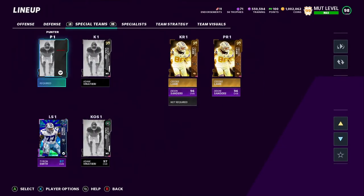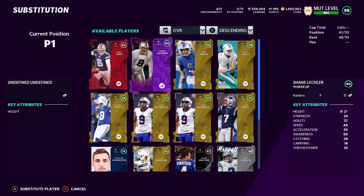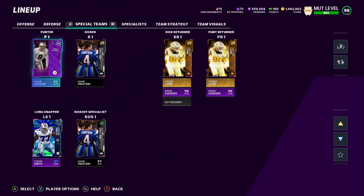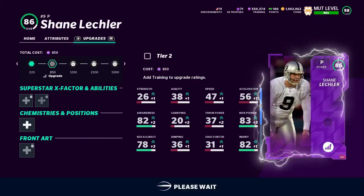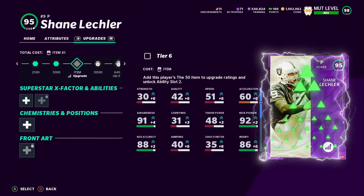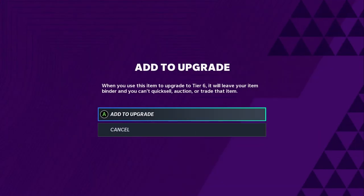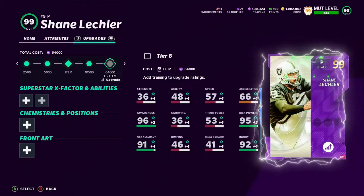Now we're gonna add our punter. We have the kicker ready, now we gotta add the punter. If you were in the last video, I got rid of our punter — quick sold him because he was a 96, which was actually pretty good, but we want a 99 gold. His 93/94 card is going for like 500K because this is the only 99 gold kicker I know of. What we did was successfully get our power pass back and save some coin.